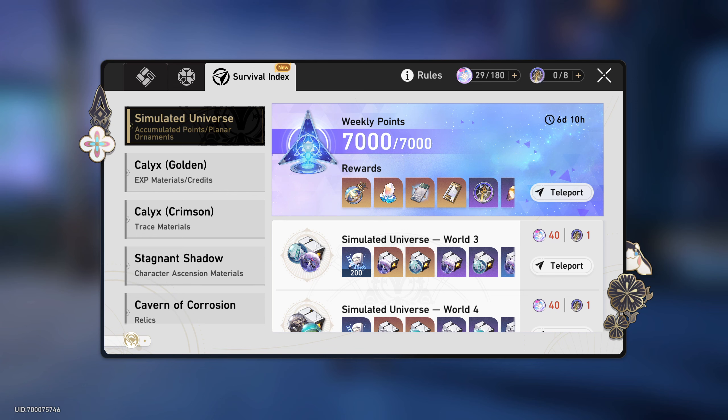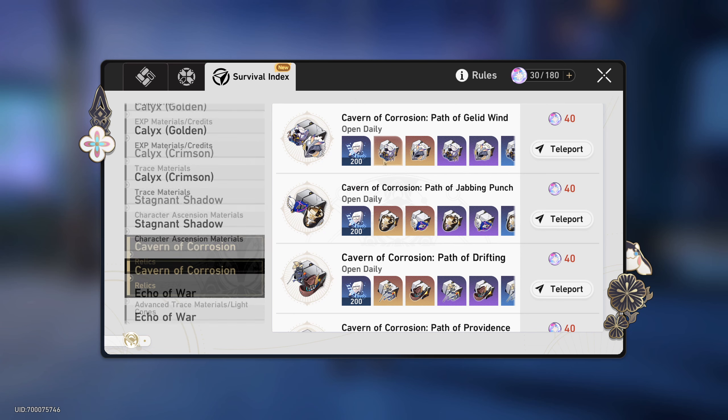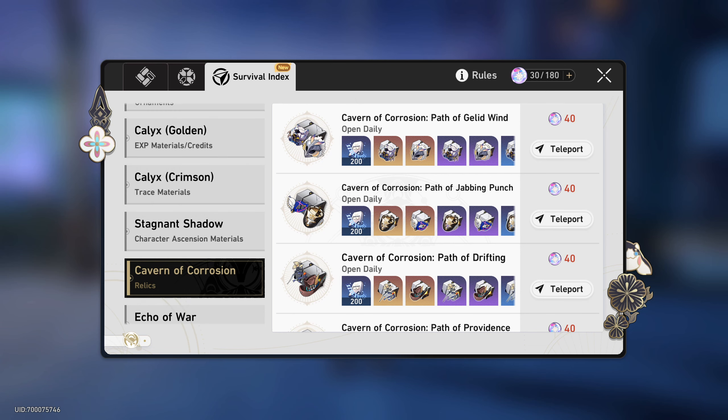99% of those mistakes come from wrong stamina management. Let's open our farming window. The first thing you might think when you reach Trailblaze Level 40 is: now I can farm relics — so I should spend all my stamina on relics just because I have a chance to get a really good five-star relic. That's actually wrong.